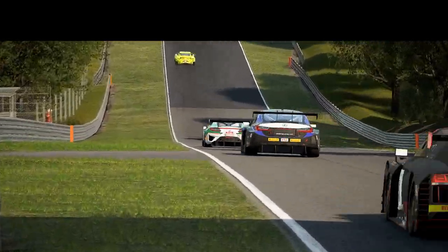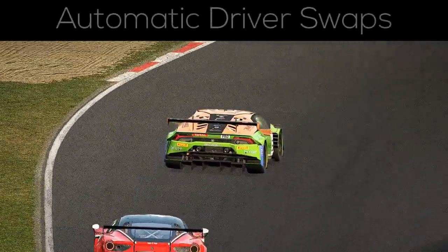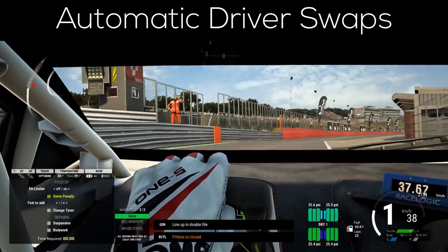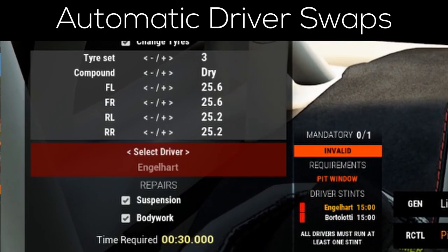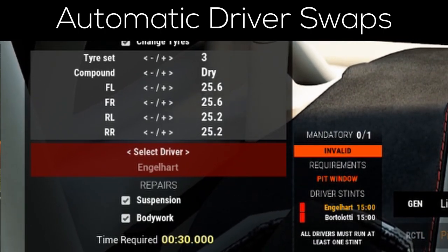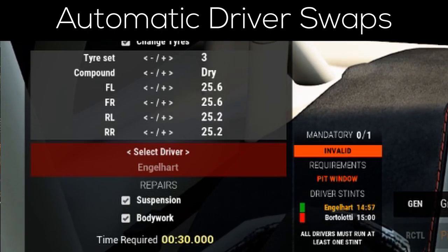Secondly, Kunos added automatic driver swaps, so there should be no more confusion on how to change the driver, since with this option enabled, the game will automatically just put in the next person in line into the car. To get the full benefits of this option, it has to be enabled in the MFD first.